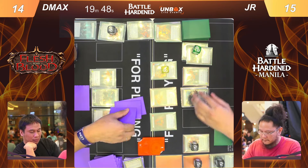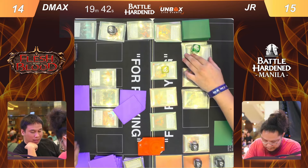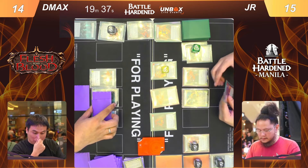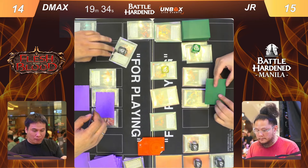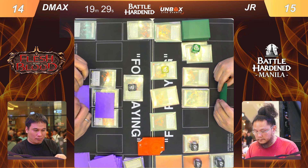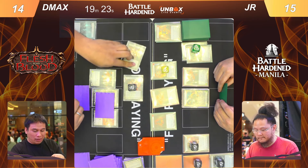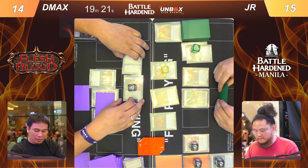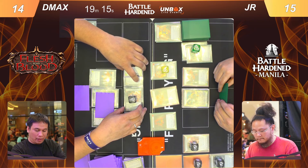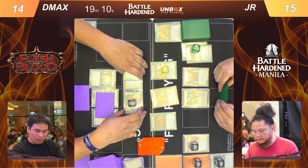Show no mercy is coming in for eight damage. Unfortunately he's unable to get the second effect of that card since D Max still has two cards to block with. He will get the second effect if D Max blocks with all his cards, leaving no card in hand. It seems D Max doesn't want that effect — he's blocking with armor and one card, with a total block of six.